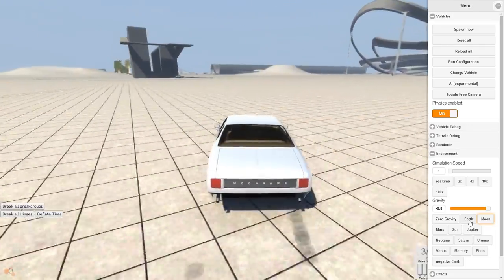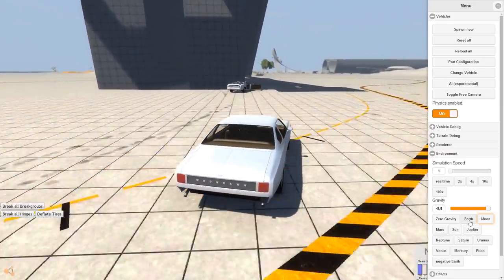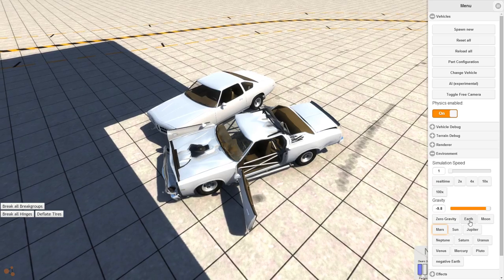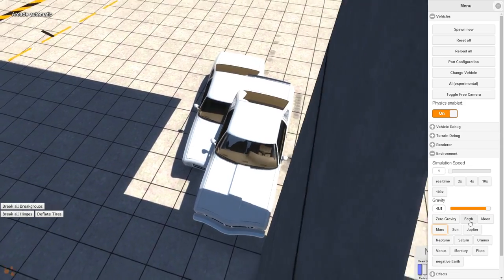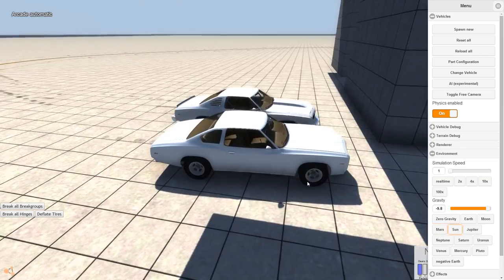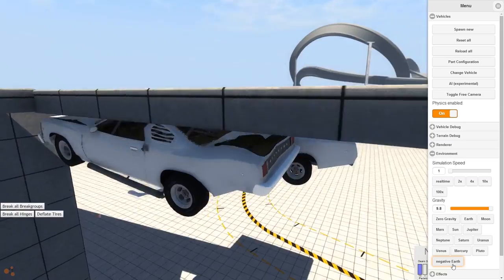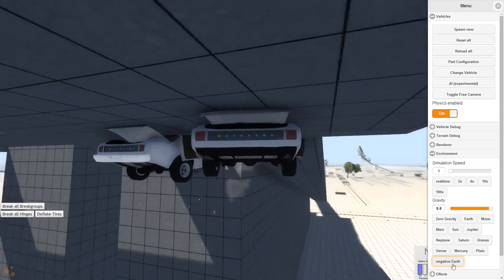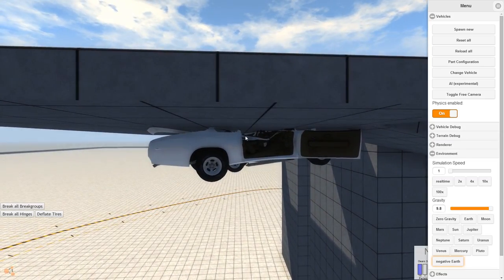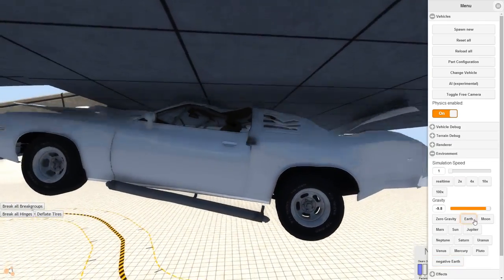This is just a normal faster version of the Moonhawk, nothing too fancy. You know what, we should probably just crash them both at the same time. So then we go negative earth. Now let's see here — oh yes, look at that. Look at the difference the roll cage made. Like, this one is flat right there, and this one, the roofline held up. That is a functional roll cage. That is awesome.